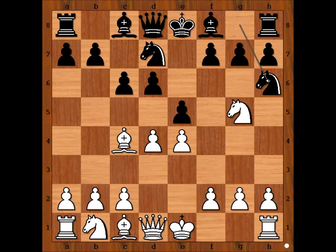Black played Nh6. White to move. Castling comes to mind. Instead, white thought very, very deeply and played a4. Believe it or not, this is a very important move.